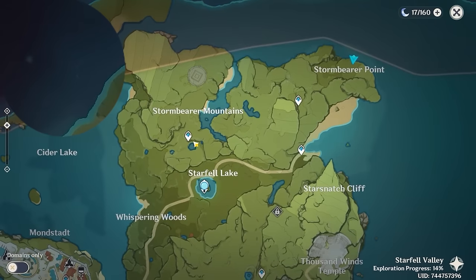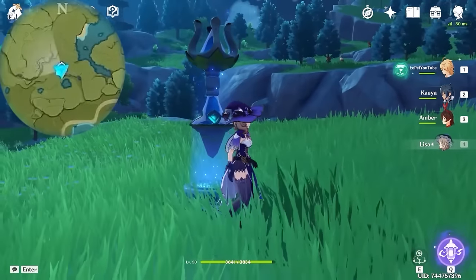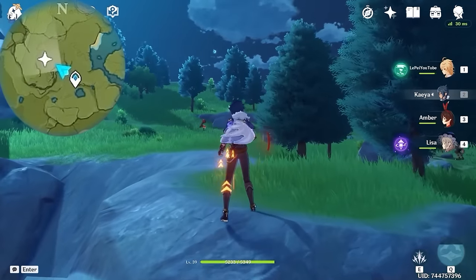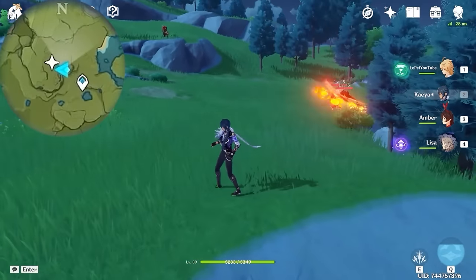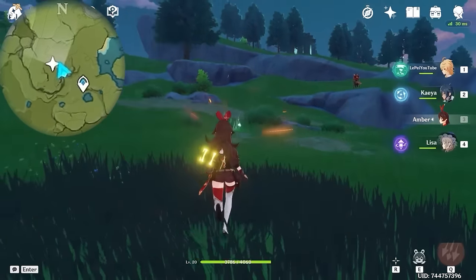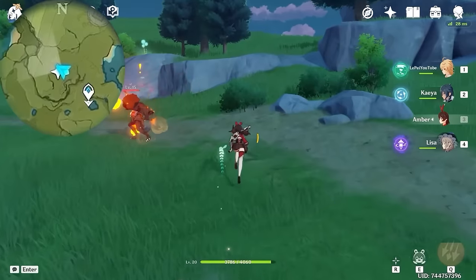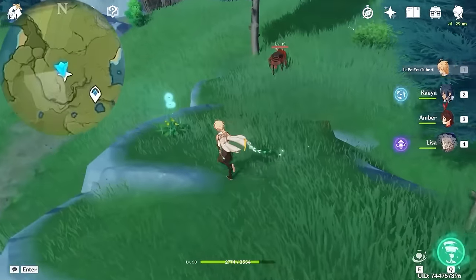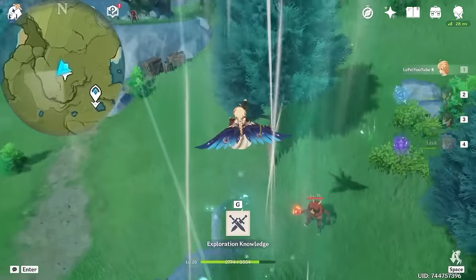Next one, we are going to teleport to this waypoint. And we are heading top left on the minimap. And this one is up in the air. Okay, let's first clear the monsters. And we are going to take an Anemo Granite on the ground. Come to this dandelion and use your Traveler's E-skill. This will create a wind current which you can use to glide up.